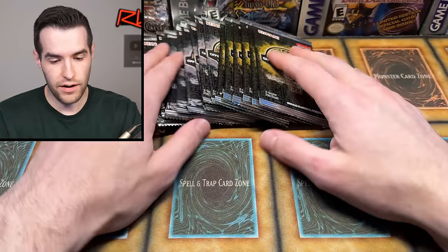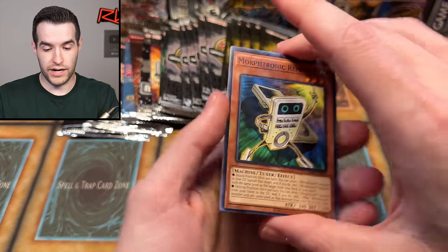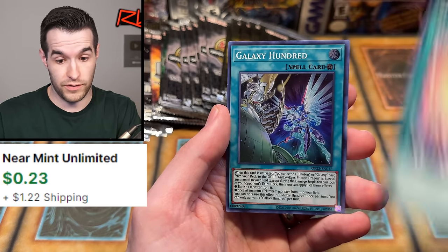I'm getting nervous for these other big ones. Especially the Turbo Pack 6 — these have high potential. Dark Armed Dragon Ulti is a big one, especially if it gets PSA 10, which I have not done yet. I pulled two out of a full box of Turbo Pack 6, which was very expensive, and they were both 9s — so that kind of sucked.